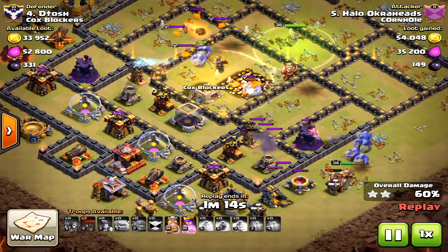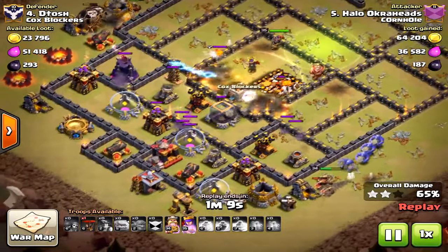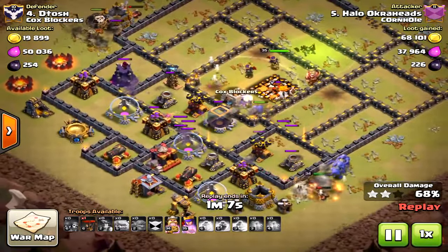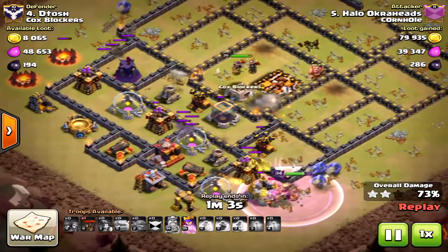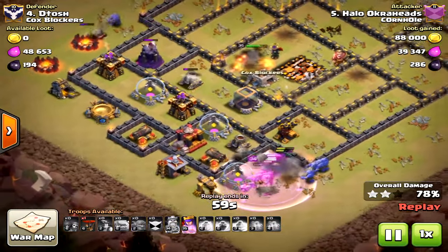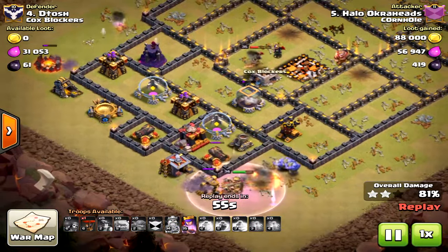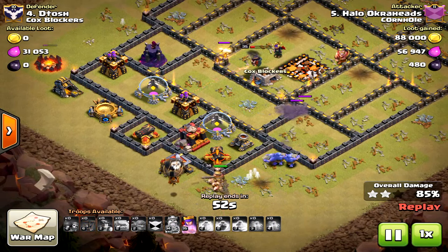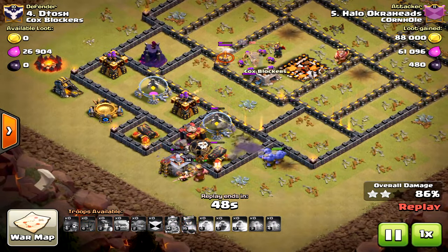Here in the core everything's going great. I'm wondering what to do with that last Heal Spell — I put it in the core, but I probably should have saved it for my Miners, maybe towards the south. I did get a little fortunate though — look at the King providing tanking protection for those Bowlers in the south. The Queen still has her ability left and she'll get a few units down before she falls.